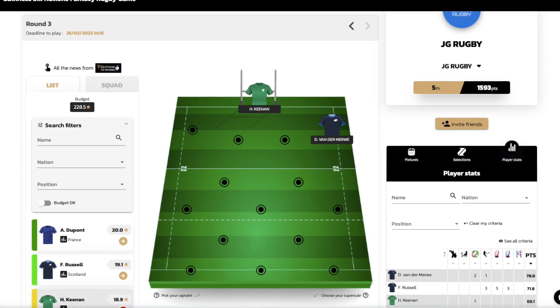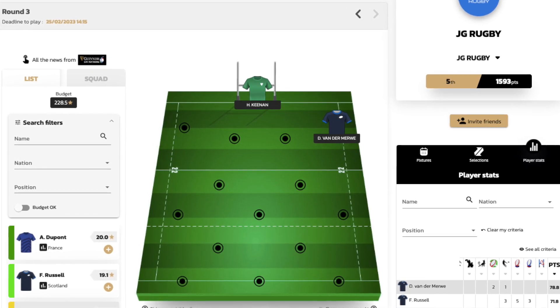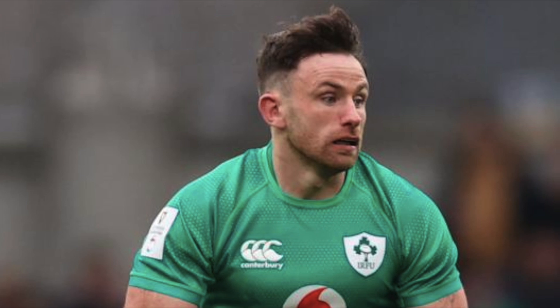Second in best captain options is Hugo Keenan. He's scored some immense points — Man of the Match in round one and almost Man of the Match in round two as well. He doesn't do anything overly spectacular, but he's really solid and suits the game Ireland want to play. He's also made almost 300 meters in his last two games. Ireland have Italy this round, so it could look like a walkthrough — I think Keenan and Van der Merwe definitely have to be in teams.